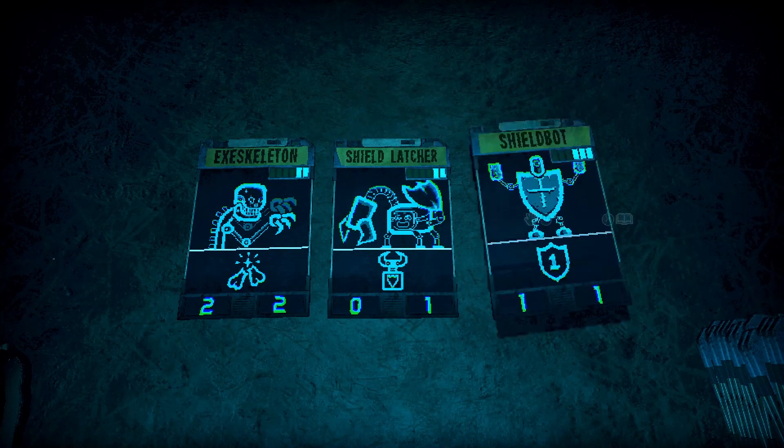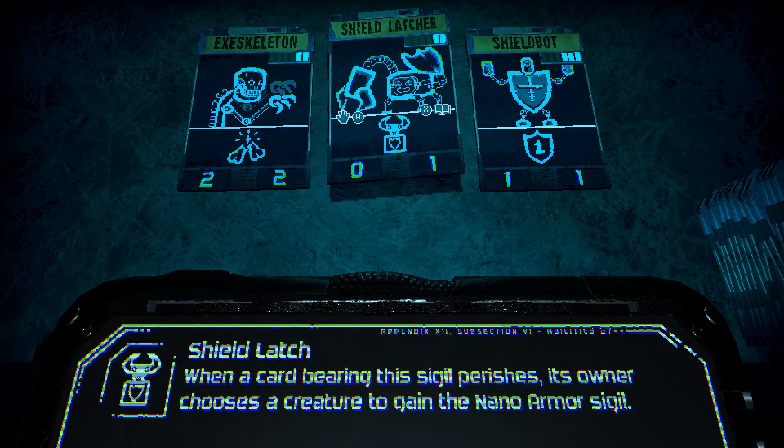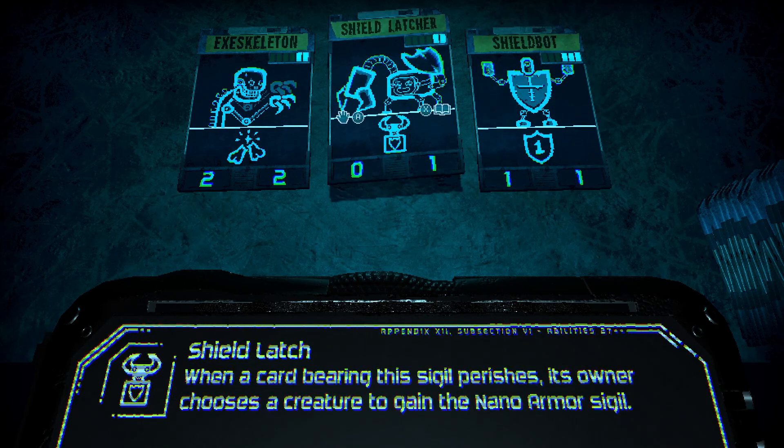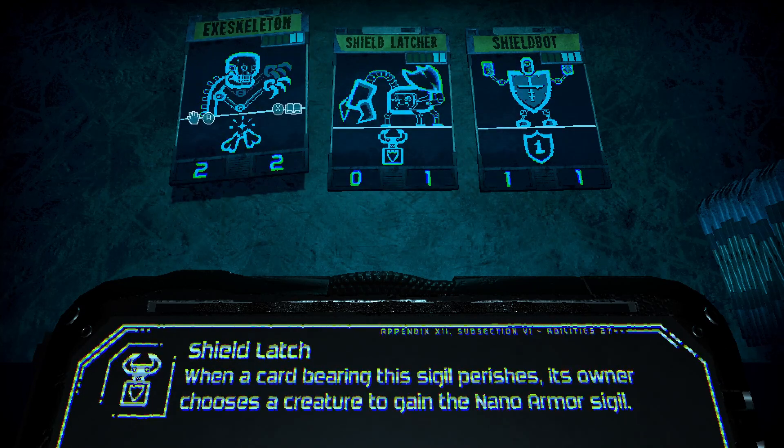Shield latcher. Shield bot. I don't know, man. This is when it dies, right? It parachutes - it attaches to... Okay. I don't know. I already have... It's been a bit since we've played. I don't remember if I have one or two shield bots. Should I just get a shield latcher, just in case? Yeah, because the shield latcher turns anything into a shield bot, essentially. And he makes just a good dummy blocker. Yeah, the exoskeleton at that point would be just as useful. Two for two damage early on.